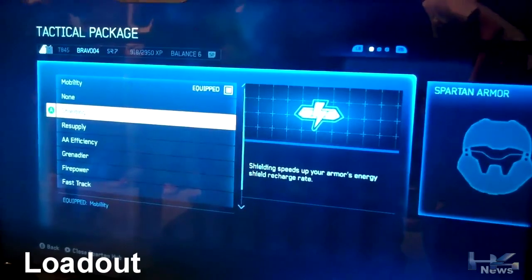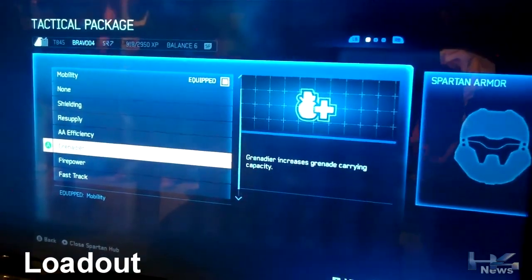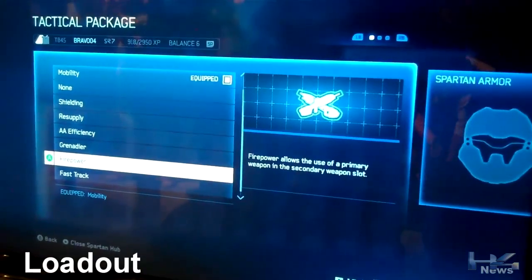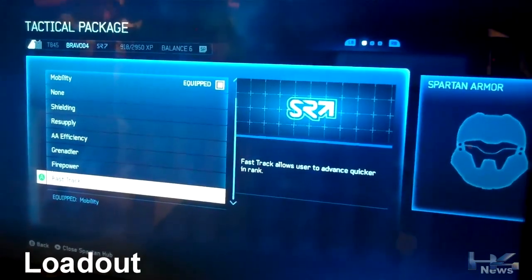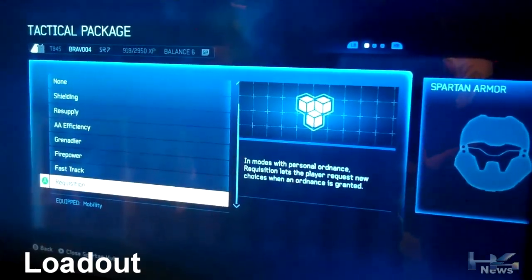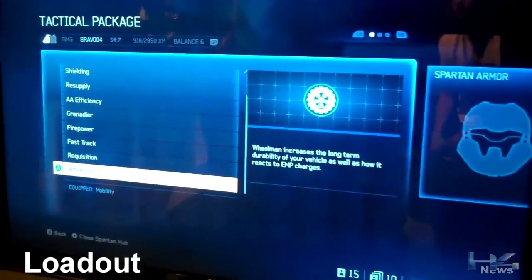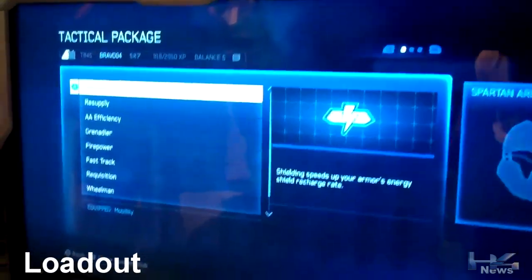Tactical package: mobility — that's infinite sprint, that might be useful in BTB. Shield recharge faster. Resupply. Grenadier increases grenade carrying capacity so you get an extra grenade or two. Firepower — we've seen that before. Fast track to advance quicker in rank, so this is one of the mods from the specializations. Requisition — in modes with ordnance you can now request new choices, so this is the re-roll. Wheelman increases the durability of your vehicle and resists EMP charging — pretty sick.